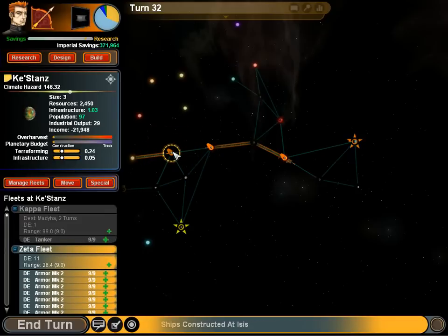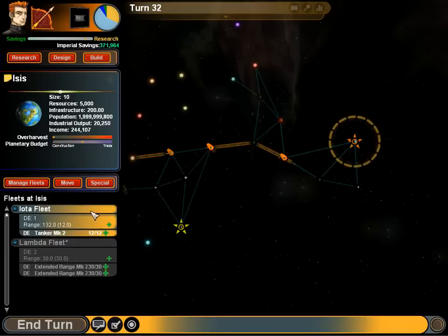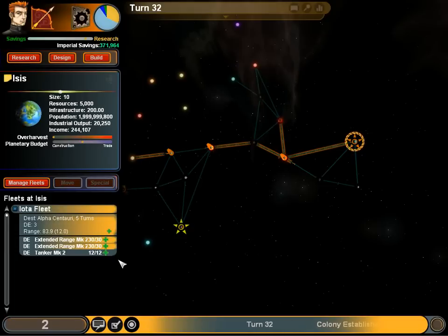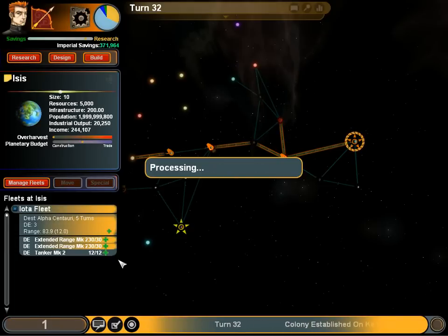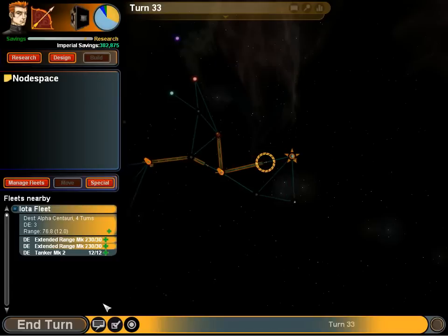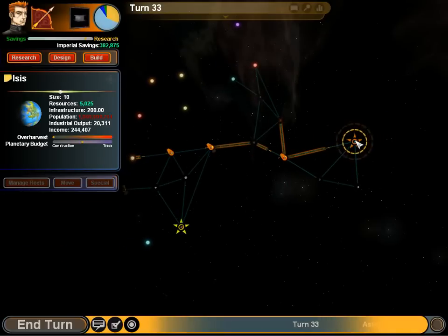Anyway, the point of this story is — actually I need to digress for a moment and mention that different planet sizes have different limits for how big of... Oh good, we've got an unknown menace. Well, let's see what happens. Encounter at Isis — that was my homeworld, everybody.